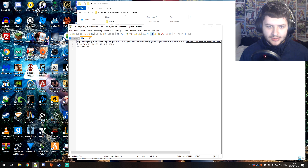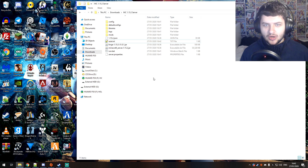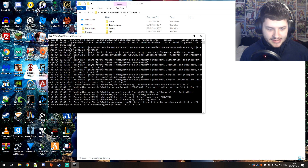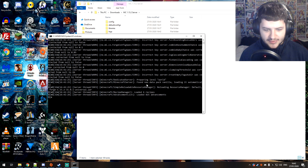Open eula.txt and change false to true, then press Save. This is because we're agreeing to the contract to allow us to run the Minecraft server. Then run run.bat again. You'll see it's going through similar things and we wait until the server echoes commands back to us showing certain Minecraft server information.